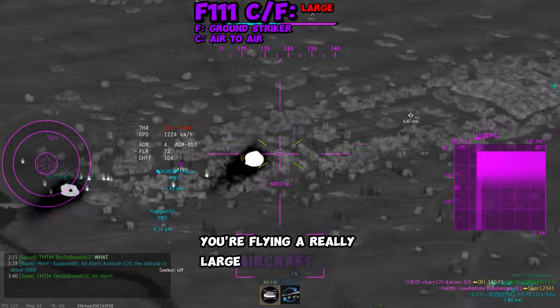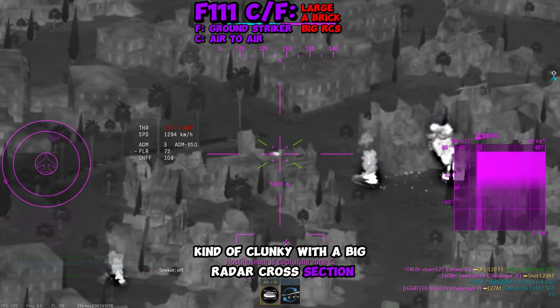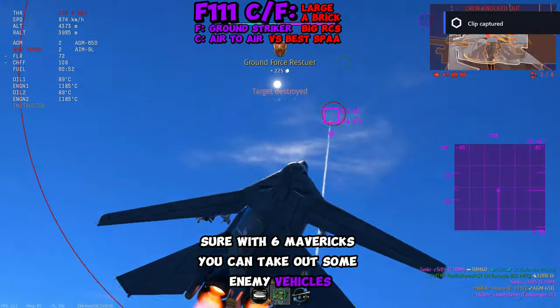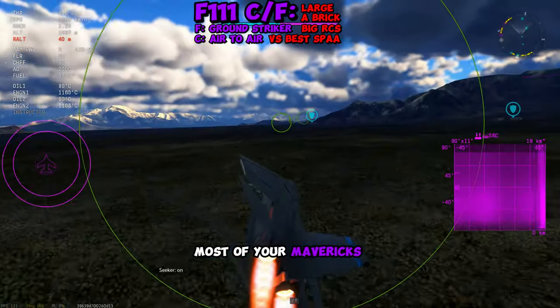You're flying a really large aircraft that's kind of slow and clunky, with a big radar cross-section, against vehicles like the Edo and the Pantsir. Sure, with six Mavericks you can take out some enemy vehicles, but for the most part, if the SPAA is active on the enemy team, most of your Mavericks won't land.